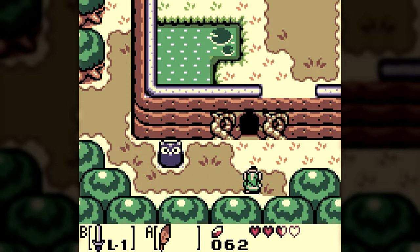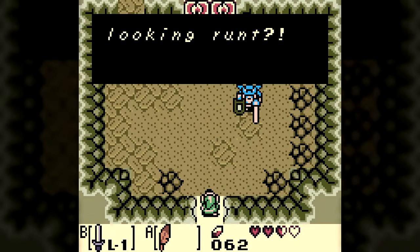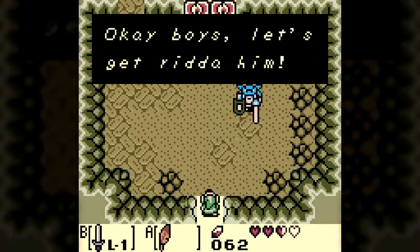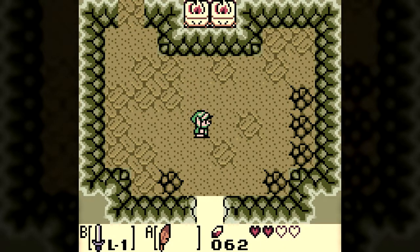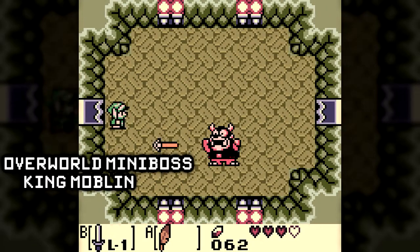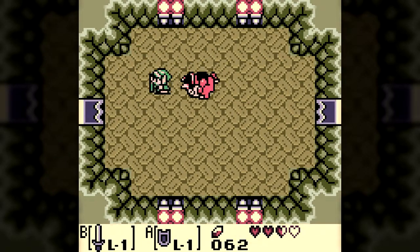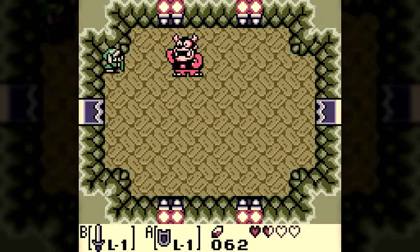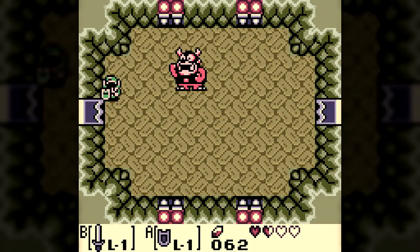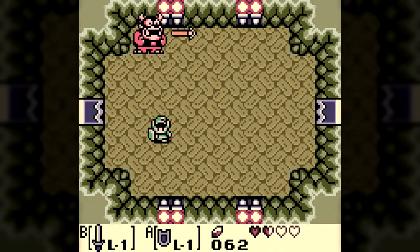Equipped with Roc's Feather, the world opens up a little bit, but we still can't quite get to the next dungeon. Bow Wow, the friendly Chain Chomp from the starting village, has been kidnapped. To get him back, we must infiltrate the Moblin's base and defeat the King Moblin. This is a pretty easy fight — he'll throw a few spears which can be dodged or deflected with his shield. After a while the King will charge; simply sidestep and he'll run into the wall, stunning himself for a few seconds. This is the only time he can be attacked.